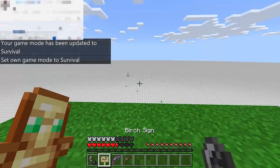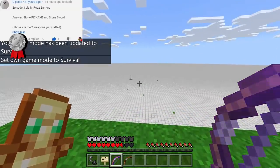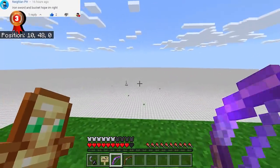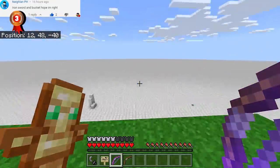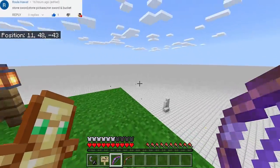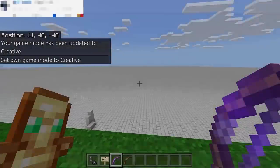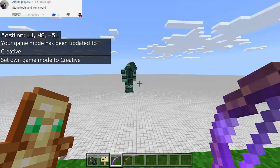I can't see my enemy yet but it looks like I'm moving in the correct direction. Oh my goodness, look at all of this! Where is my enemy? I cannot see him right now. I guess he was too scared of this walking house and walked away in another direction. I need to go back to game mode Creative to find him.